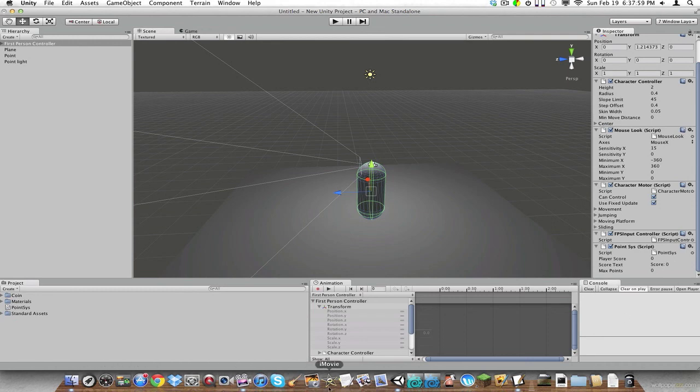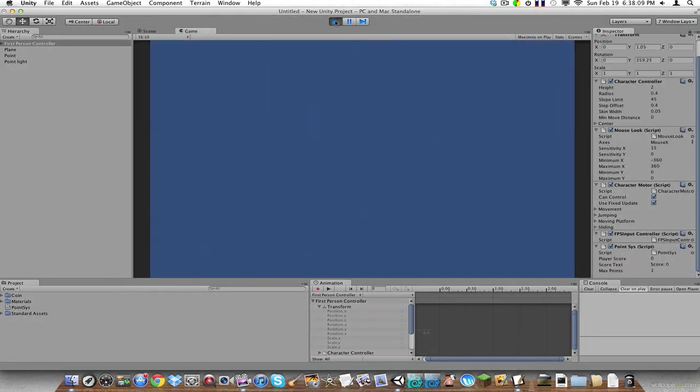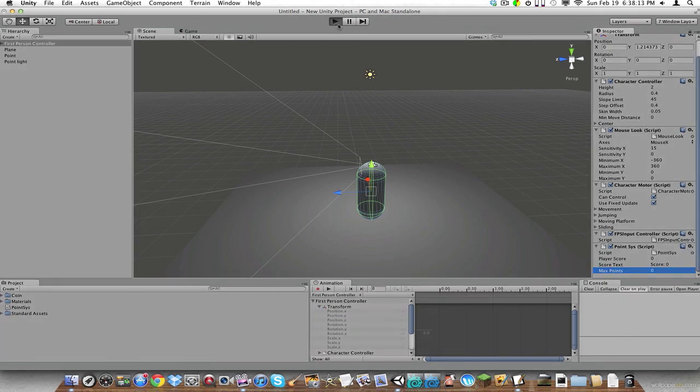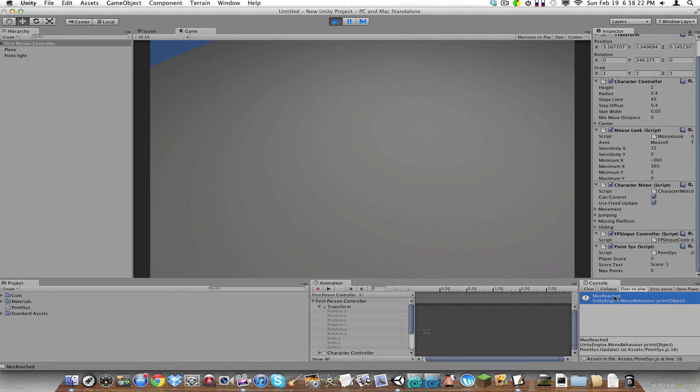Now let's change our max points to zero because it's greater than — and walk into it. You can see over here it says 'max reached' and our player score has reset to zero. We still need to reset our score text so we'll do that right now.